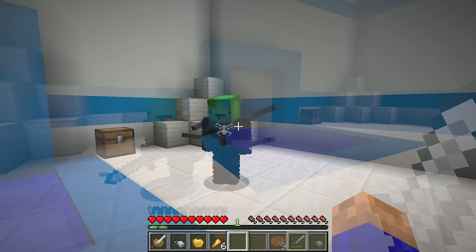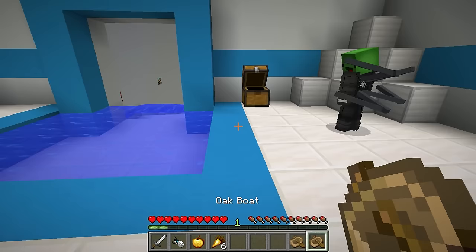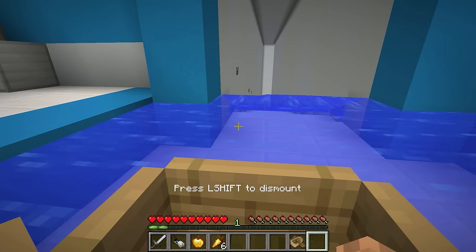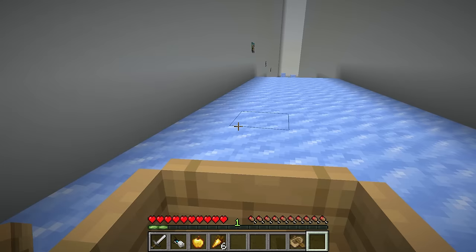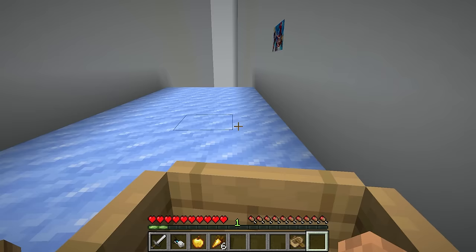But we still haven't escaped, and it looks like we have a way to go! There are boats in here — grab one and hop in! Maybe that's how we'll get out of here! It's worth a try! Let's go! Watch out! We must be getting close to the exit! Careful — boats speed up when they're on the ice! This is tough all of a sudden! It's hard to control, but we're making progress! I wonder what's next!